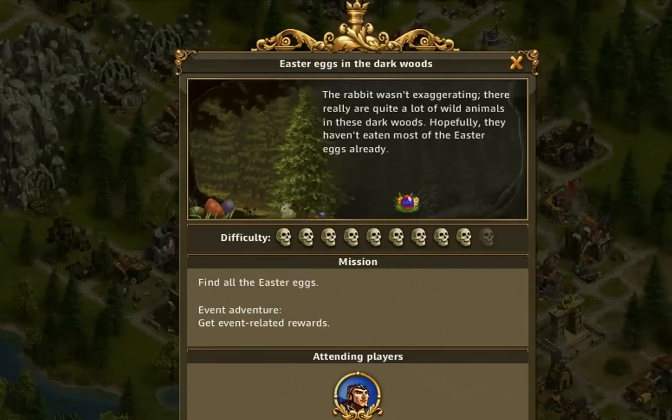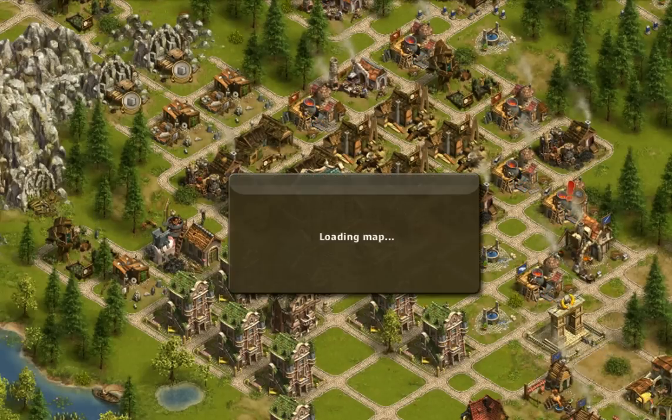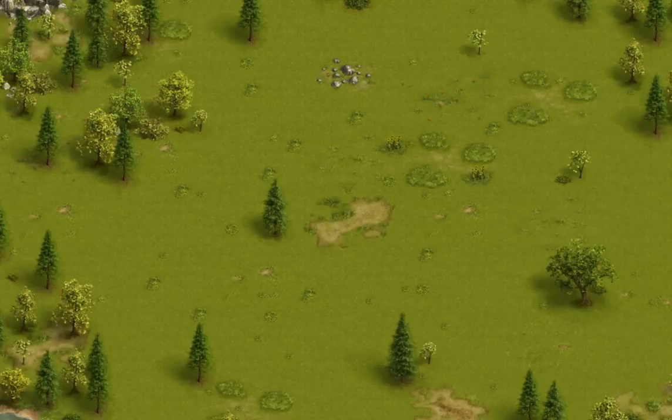A Gamer here, doing a walkthrough of Easter eggs in the Dark Woods, which is only available during the Easter event in Castle Empire or Settlers Online. The eggs are in dark woods, so expect a whole bunch of trees — it's a forest after all. Difficulty is nine and all you've got to do is find the eggs. I'm going to show exactly all the locations of every egg, so let's get to it as soon as the map loads.